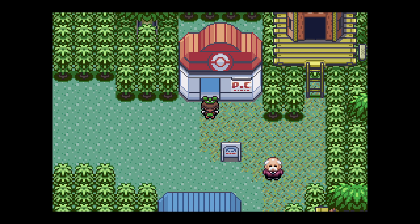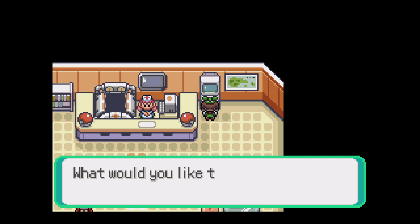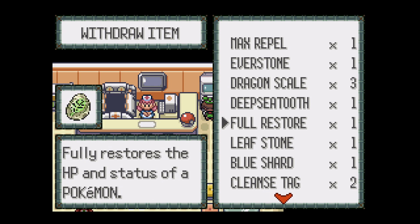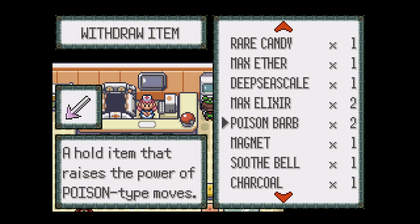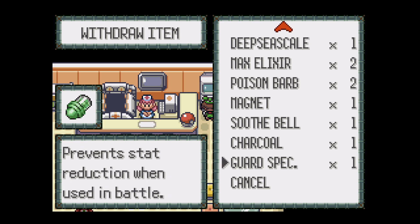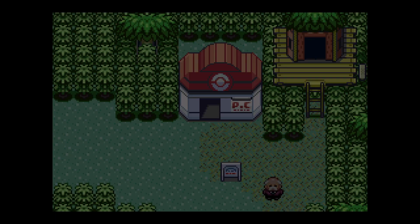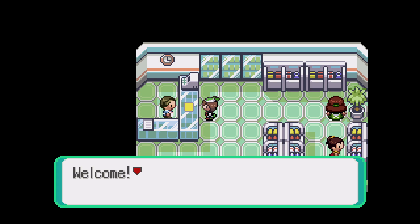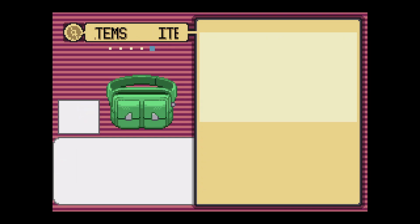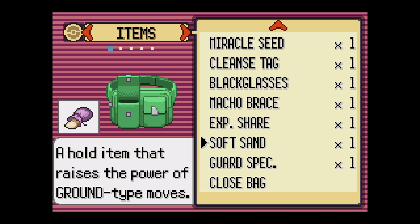I need to grab those items I was going to sell. Guard Special - sell. Nugget, 5,000 - sell.